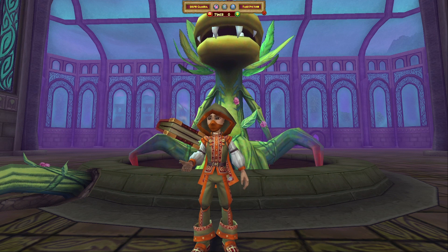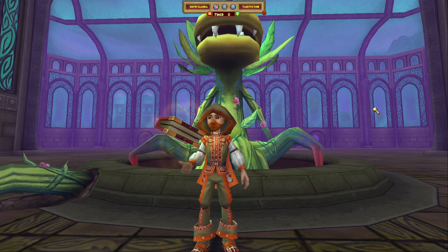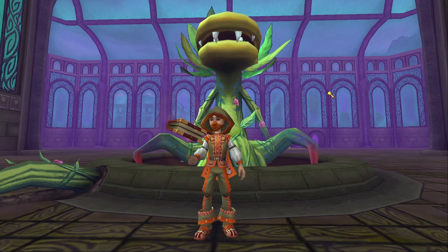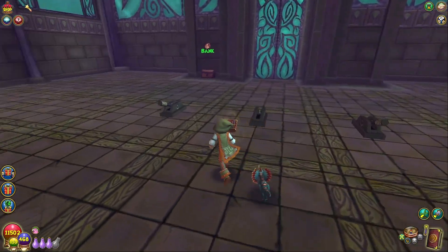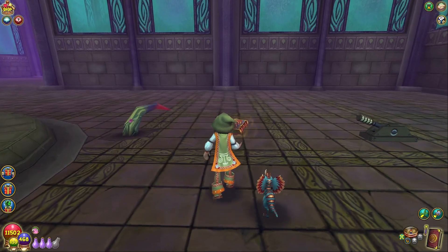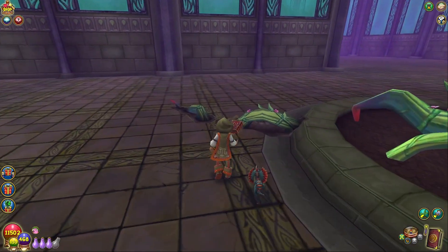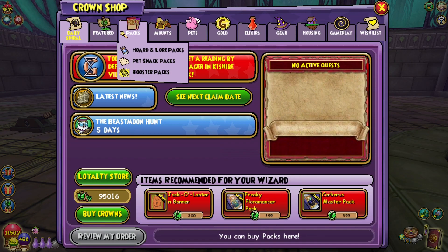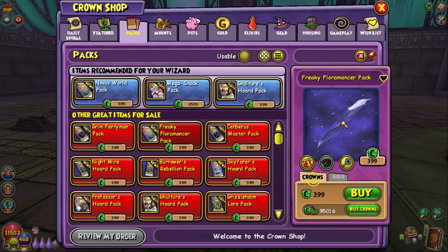Hey everybody, welcome back to another Wizard 101 YouTube video. My name is Daniel Sunsword, and today we are going to be opening some of the new packs that KingsIsle released to Wizard 101 for their Halloween events throughout October. This new pack is called the Freaky Floromancer pack, so I'm excited to see it.